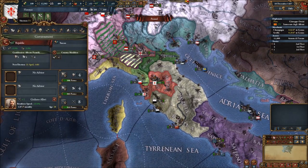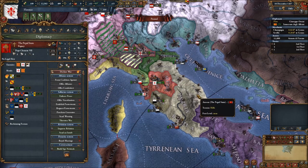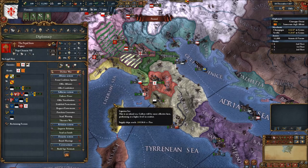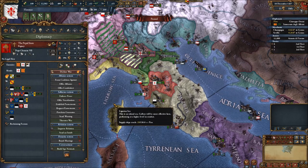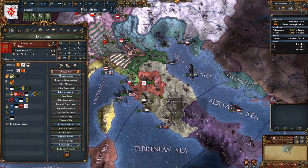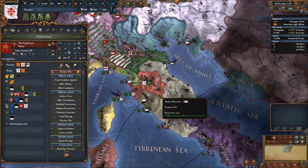I would love to play around with the Offer Condottieri just to see how that works. It might be kind of cool. From what I understand you're actually controlling the army but it's fighting under the flag of the other country. So it's kind of a way to get into a war without actually being in the war — you could have some influence, and plus you can make some money.